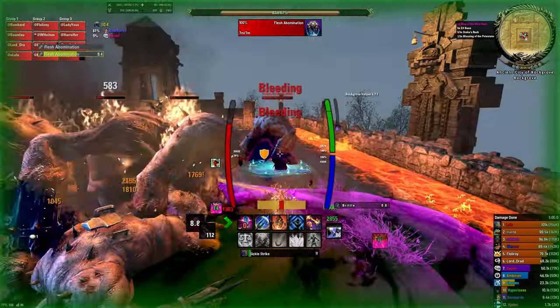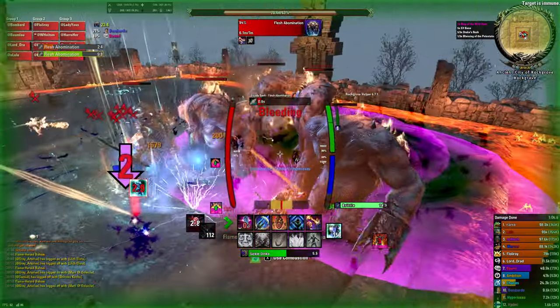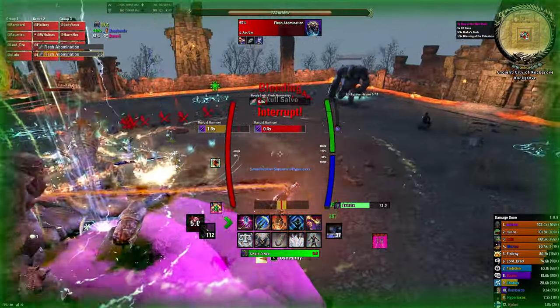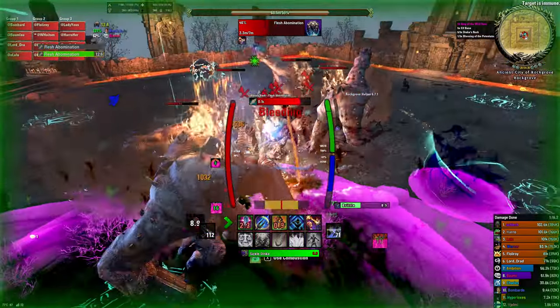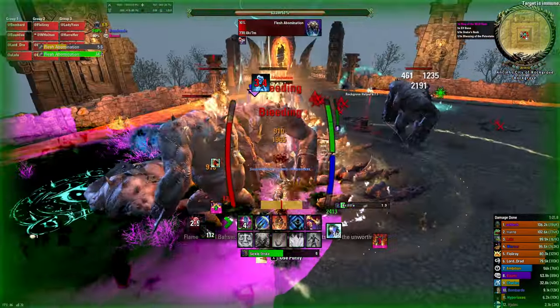A few additional things worth mentioning: you don't have to block most attacks since with Magma Shell it won't mitigate damage any further. However, you should still block heavy attacks as they can stun you if unblocked. Another crucial factor is that you must weave light attacks to activate your passive ultimate generation — normally triggered by blocking, but with this build you won't be blocking much. Lastly, if you go with Drake's Rush, remember to bash on your frontbar every 18 seconds.